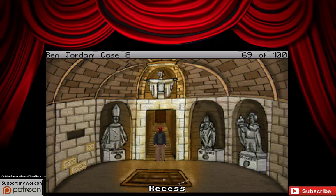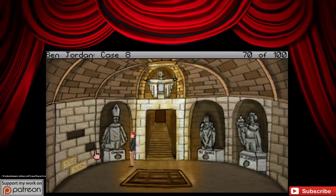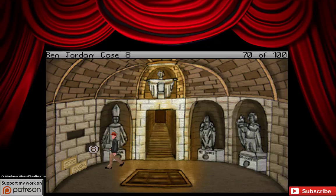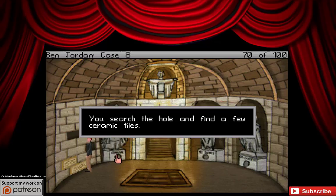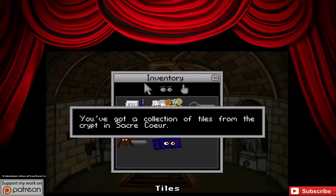Recess. How about... this button — will this do anything? Oh, another one. A hole has been revealed in the wall here. What's in there? You search the hole and find a few ceramic tiles. Oh, excellent! We got some more ceramic tiles. That's what we need. You've got a collection of the tiles from the crypt in Sacre Coeur.